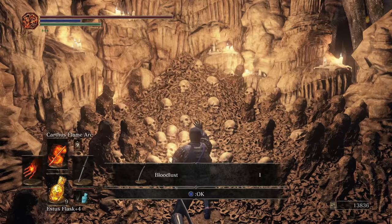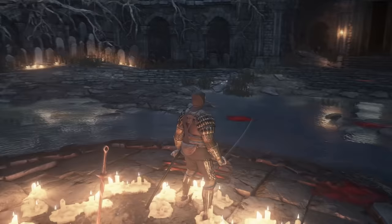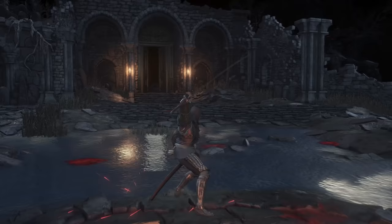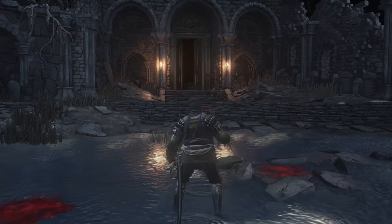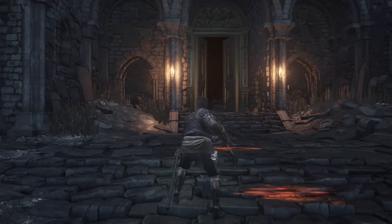Next up is the Darkdrift, received from Yuria of Londor. If you don't know how to have Yuria appear in Firelink Shrine I have a guide on my channel. This is one of the more unique katanas because the weapon is almost invisible. Since it's a special weapon it requires Twinkling Titanite and only goes to plus 5. I recommend this katana if you're not doing a pure dex build since it doesn't scale with dex that well — only C scaling even fully upgraded. But the base damage goes up to 226, so it's good for a pyro/dex, faith/dex, or sorcery/dex build.